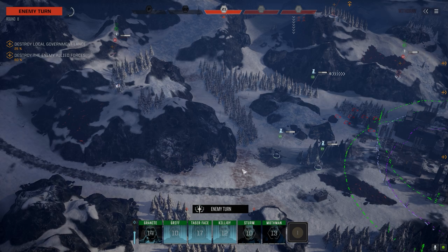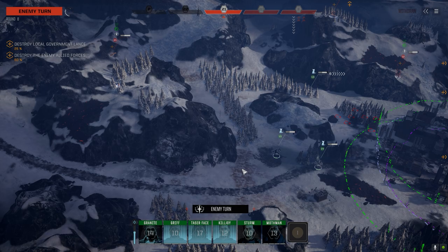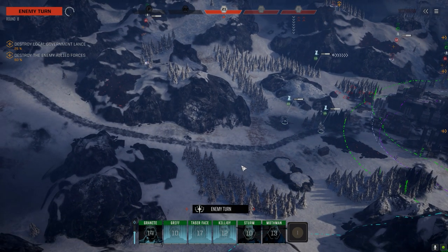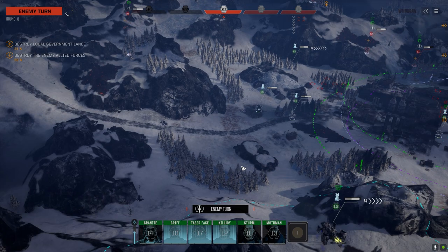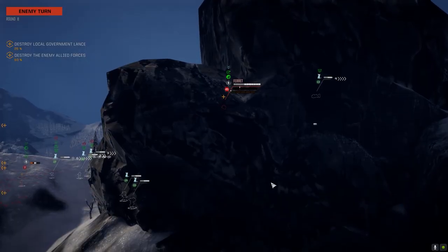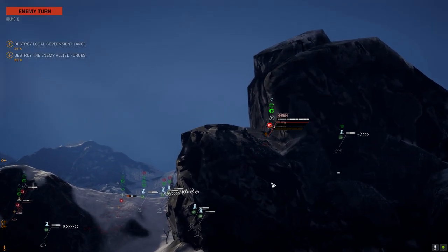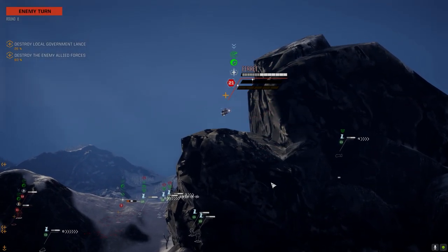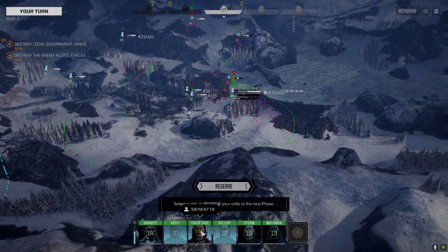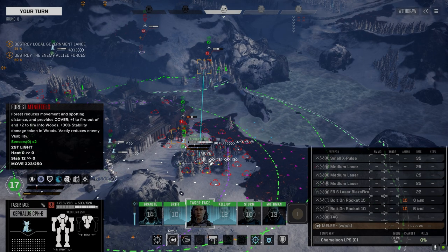21 armor left. This guy is going to flank us and attack from behind with a TAG probably. Might be going after the Nidhogg. The anti-air missiles might work really well against this thing — we're going to try that out this turn. He heard me talking and he's flying away — that's metagaming buddy, that's metagaming.